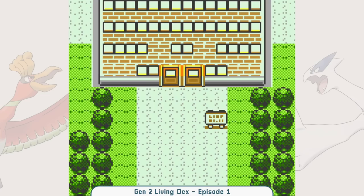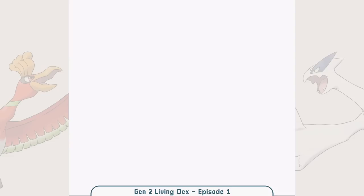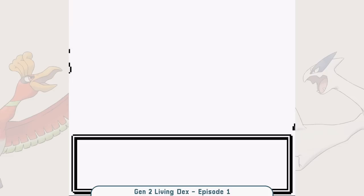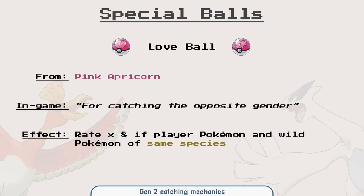Kurt gives you a free lure ball whenever you're done with the Azalea Town questline. It was used on the first Remoraid, and it opened immediately — no wobble, nothing. Perfect, because that's the quality I expect from Kurt's balls. Also, the thumbnail for that video was created in five minutes because I had plans and only 15 minutes to handle the title, description, thumbnail, playlist, monetization — everything about the video. So I went with the first thing that popped into my mind: fish, Remoraid, let's go. And it worked out.